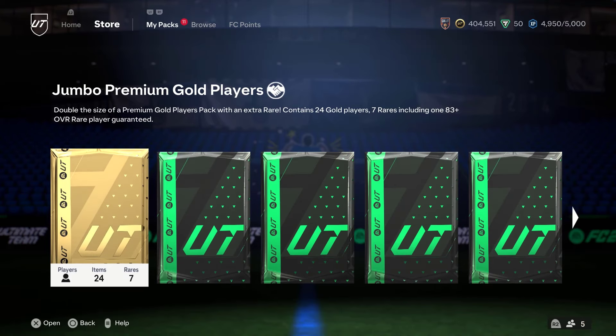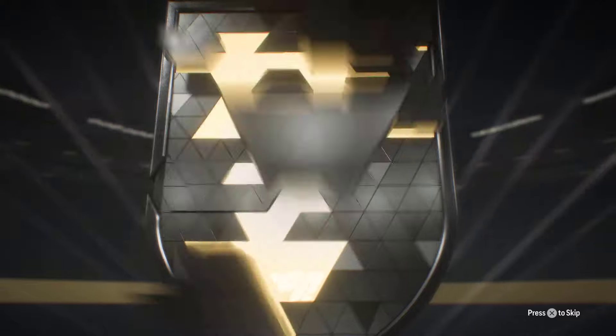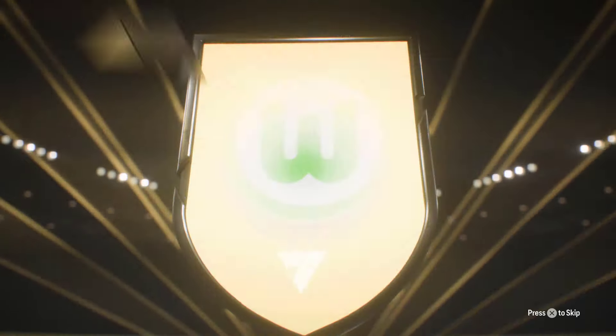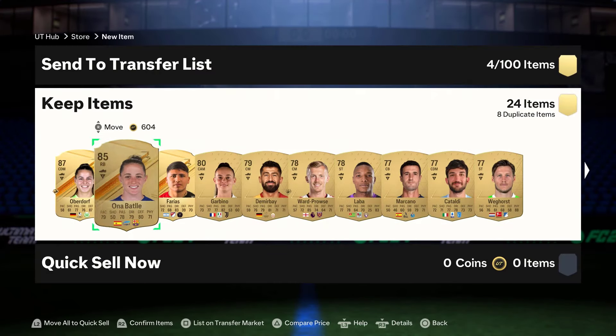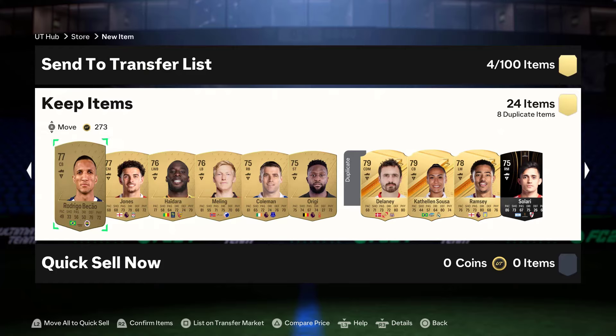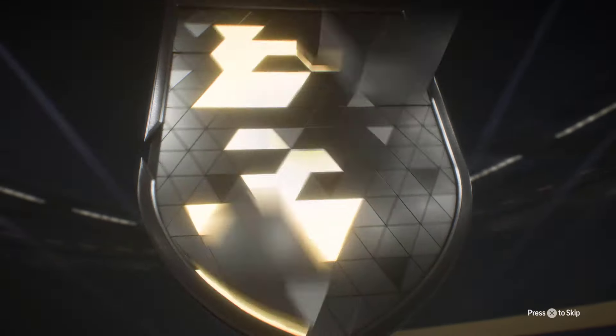Next up is the Jumbo Premium Gold Players pack — tradable, 83-plus guaranteed. It doesn't guarantee a TOTS, but let's go Obendorf. It is Obendorf — an 87 and 85. We'll take that, good fodder as they say. 81 double — same as the first pack opened — probably nothing in here either.